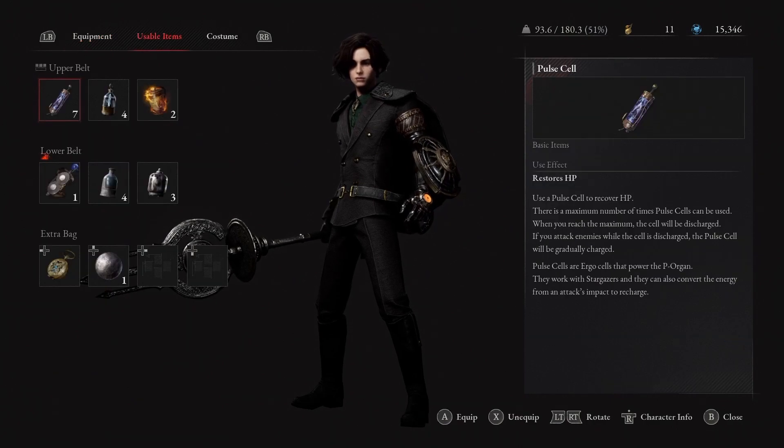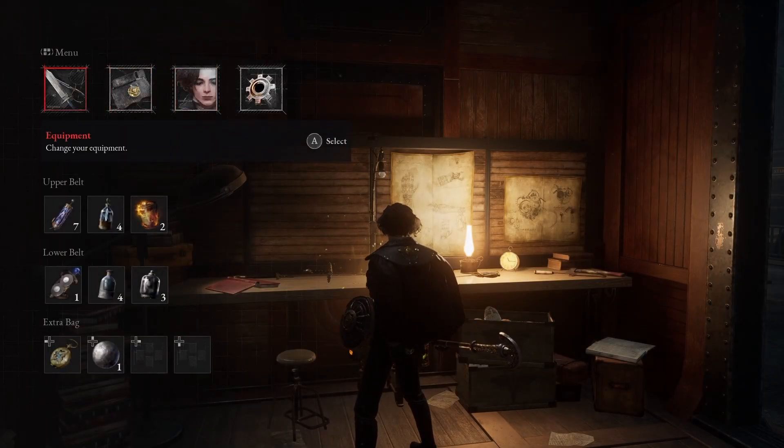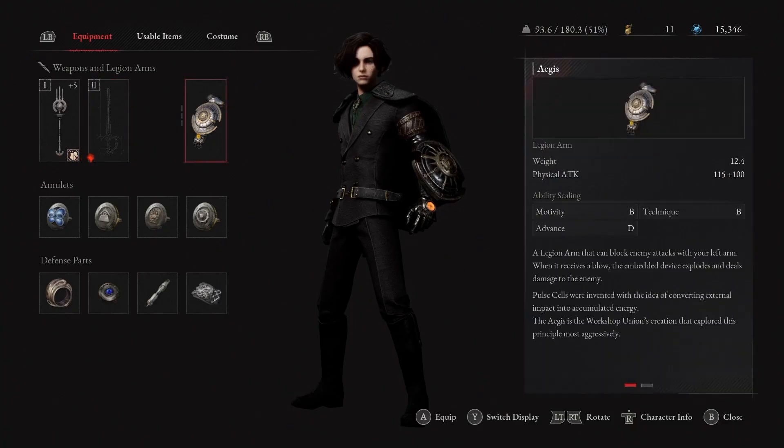I have it specced into Technique because that's what my light build is based off. I'll show you my skill points. Back to the weapon - it is the Trident of the Covenant, which is what you get from the Arch Bishop after you defeat him. You just trade his ergo for it. We're using this because it has nice poke damage while using our shield and pretty good stagger.